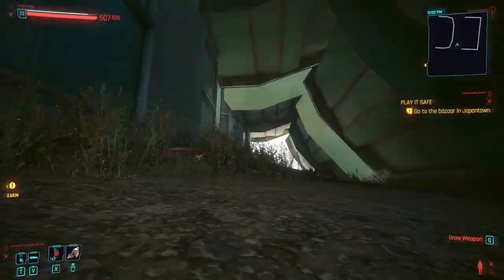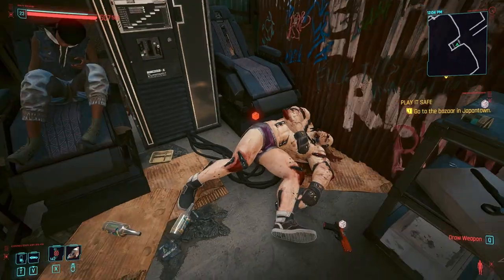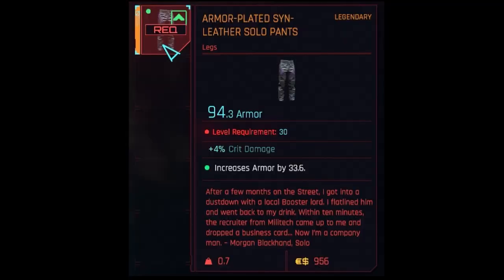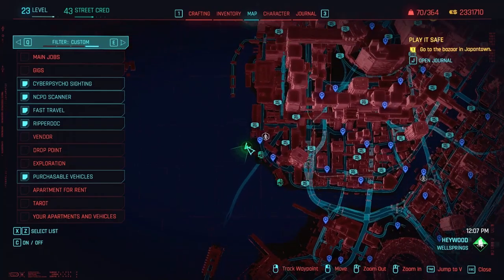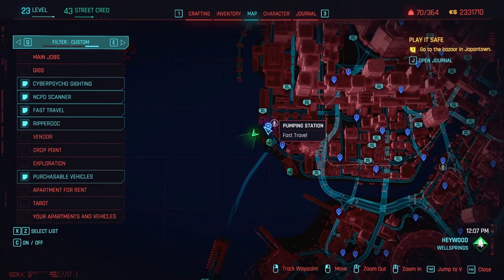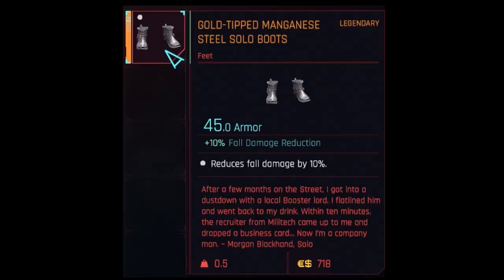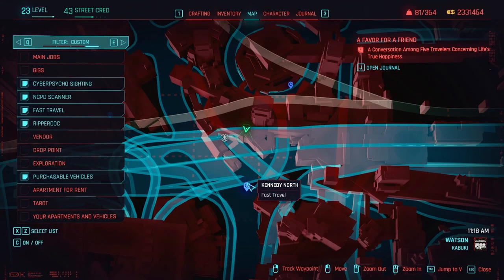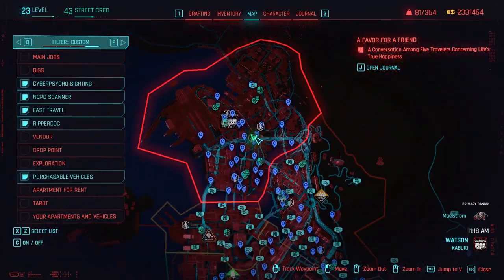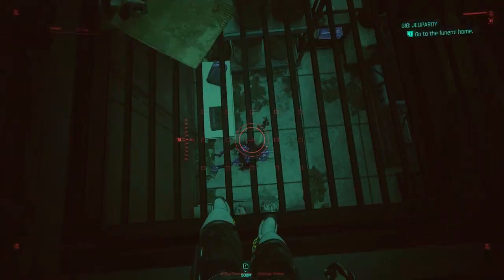The Solo pants are found in a hobo shack in Wellsprings, Haywood. The Solo boots are found in a box in Kabuki near an elevator and overpass. The Solo jacket is found in a locked maintenance area in the Glen; the door requires 16 tech to open.